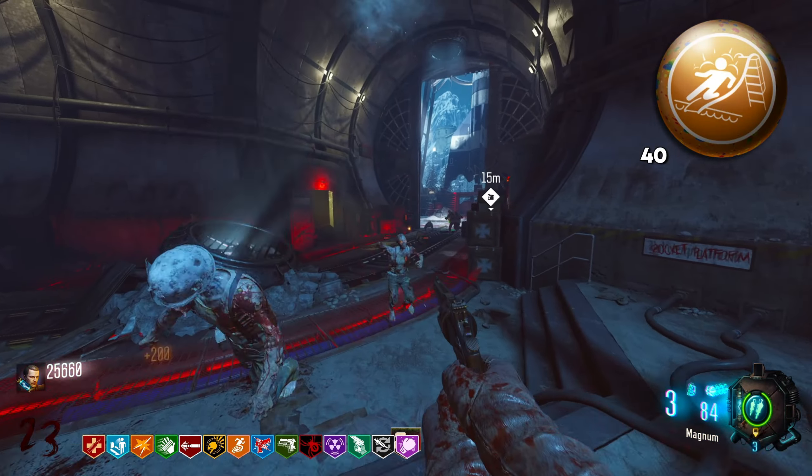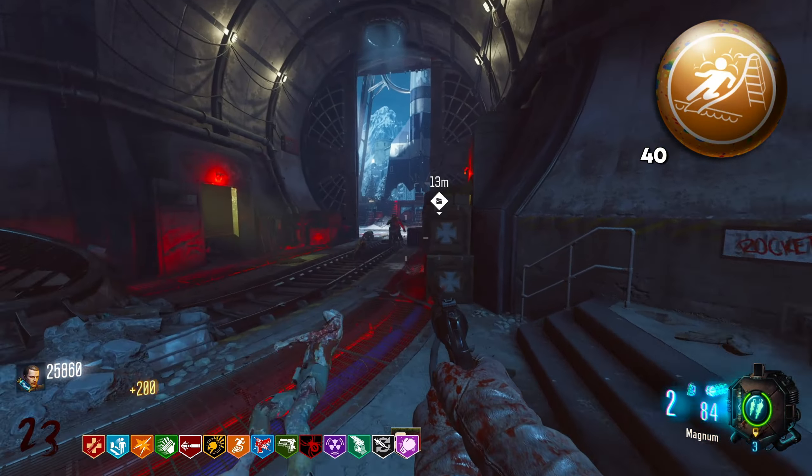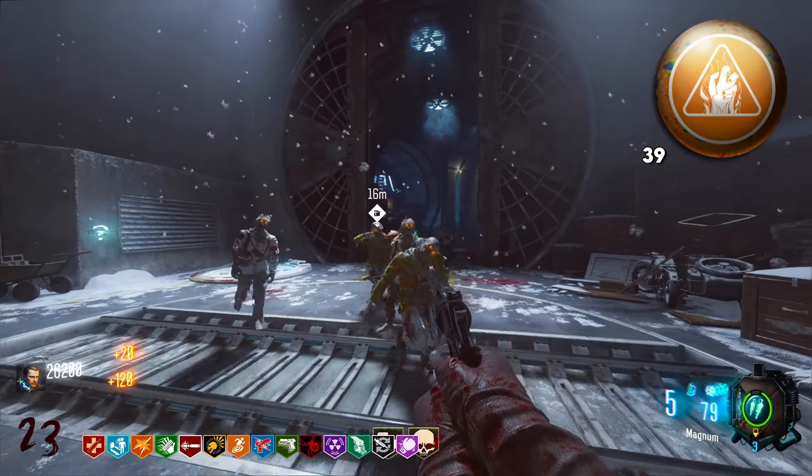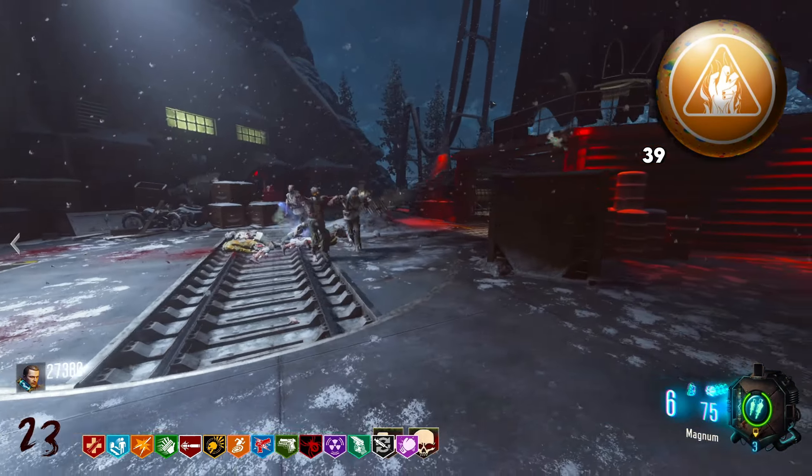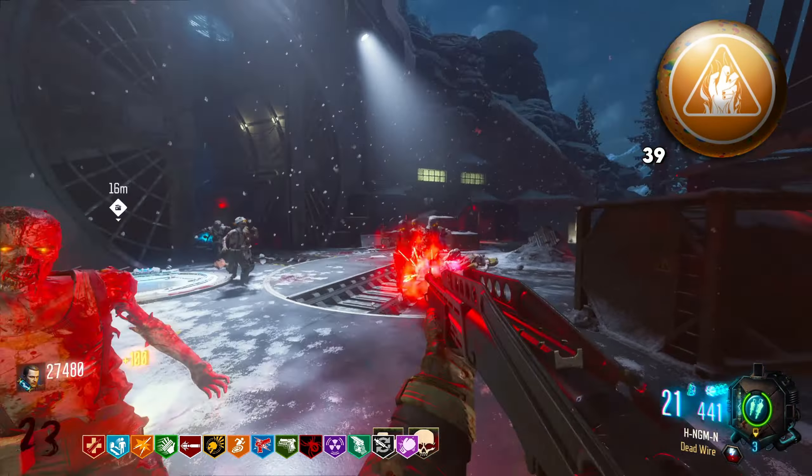Then we have Slaughter Slide, which is essentially a PhD Slider. Every time you slide, it explodes. However, this only activates six times, so it's really bad. Then we have Burnt Out, which makes it so that if a zombie hits you, a big burst of flames kills any zombies surrounding you. It's basically like one use of Widow's Wine. It's so bad.